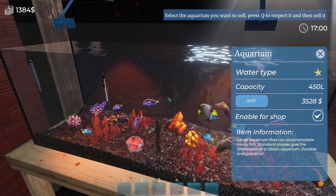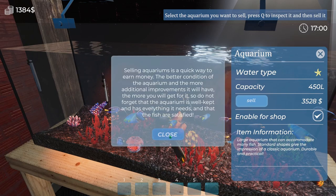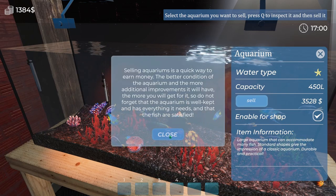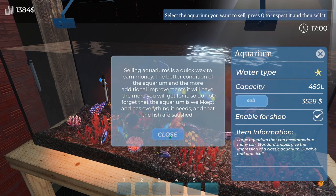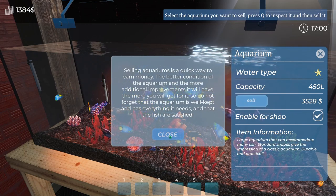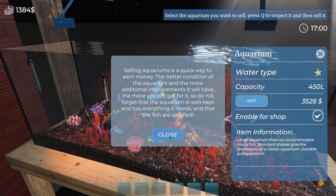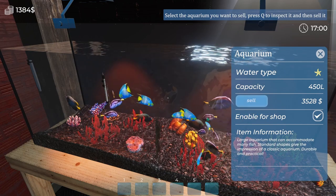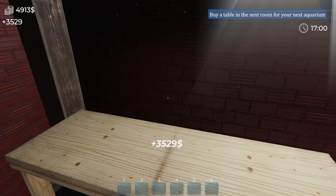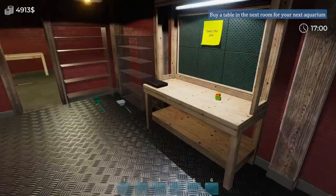So you press Q to inspect and then we can sell it. The better condition of the aquarium and the more additional improvements it has, the more you will get for it. So do not forget that the aquarium is well equipped, well kept, and has everything it needs. Yeah, it definitely wants me to sell it — and now it wants me to buy a table.